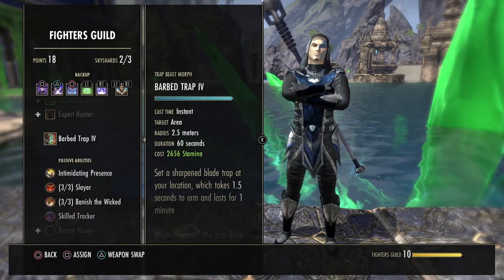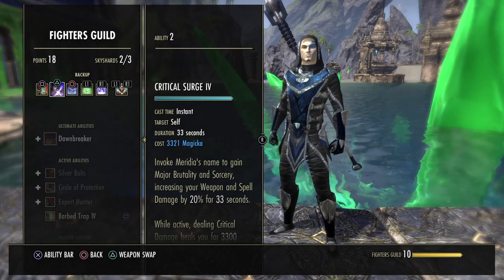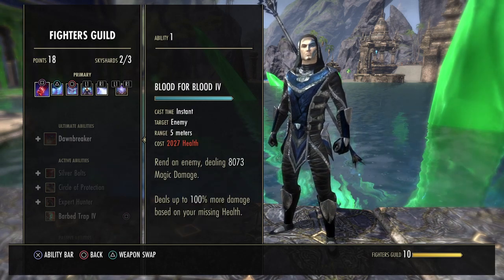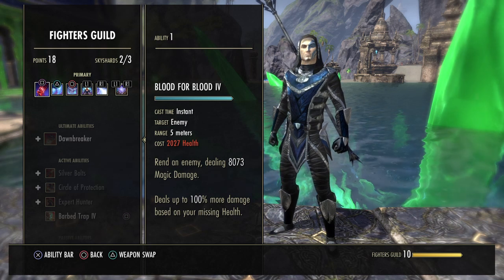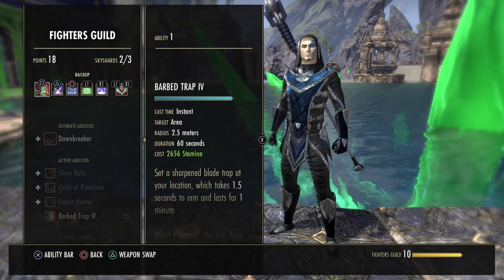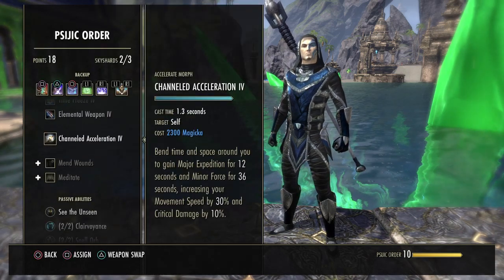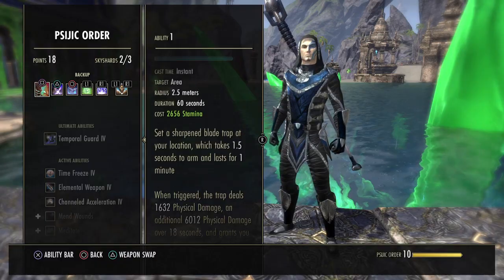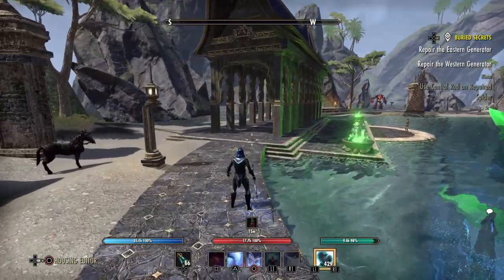The back bar stays exactly the same except we use Barb Trap instead of Boundless Storm — because we'll have a healer keeping us safe. We can still use Critical Surge because we need it to cancel out the Blood for Blood cost. Blood for Blood actually costs 2k health — it's a very strong spammable — but we obviously don't want to spam it ten times and just die. We need Critical Surge still to heal ourselves back up. Instead of Barb Trap, you could also use Channel Acceleration from the Psijic skill line, which gives you Minor Force for 36 seconds but has a channel time.